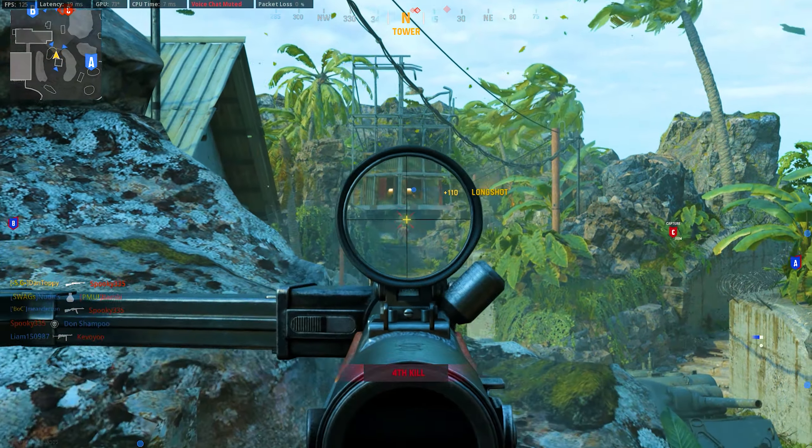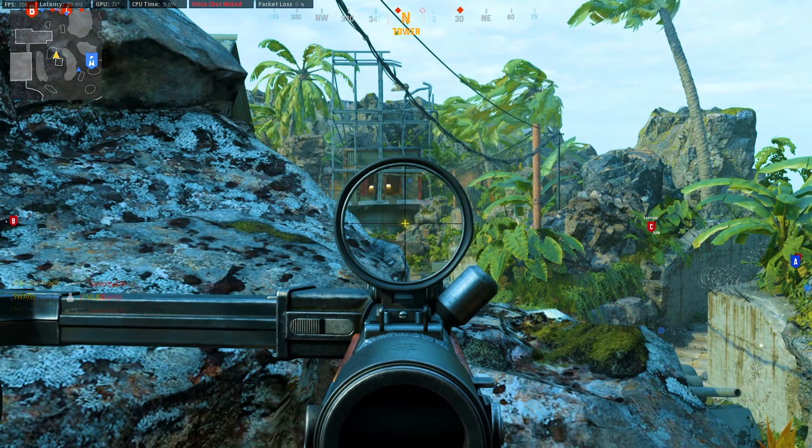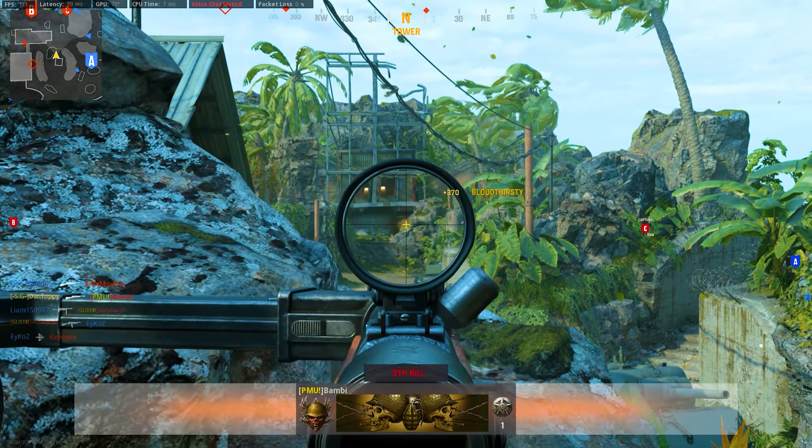Going for headshots really helps, as other weapons will always be one shot inside this mode — things like the STG or the Volkssturmgewehr will always be killing you in one shot. So if you go for headshots, you have a chance of winning those gunfights at further ranges, because the headshot will do most of the damage and you only need one more bullet on the body to get that long shot kill. If you want more help with great long shot spots, check out my full long shot guide linked at the end of the video — doing it this way should only take a few games.